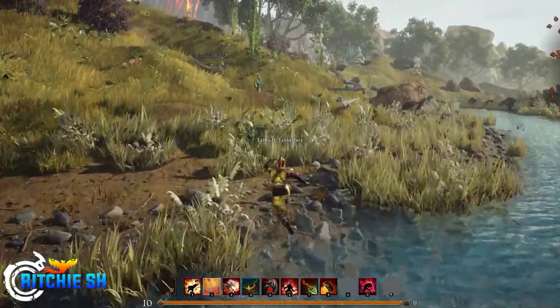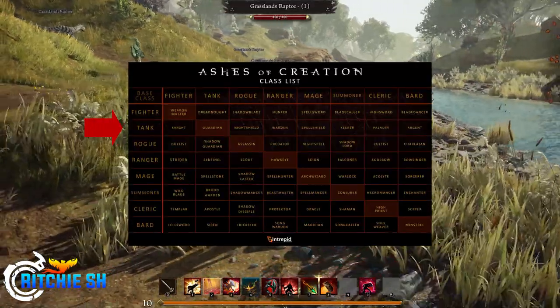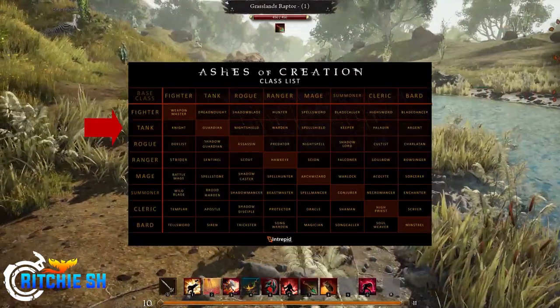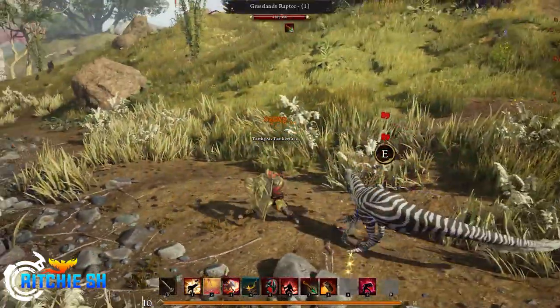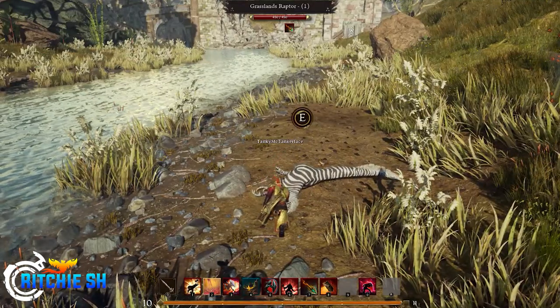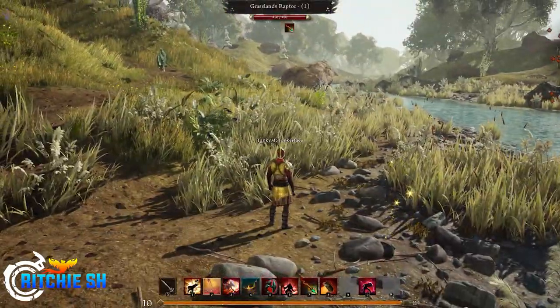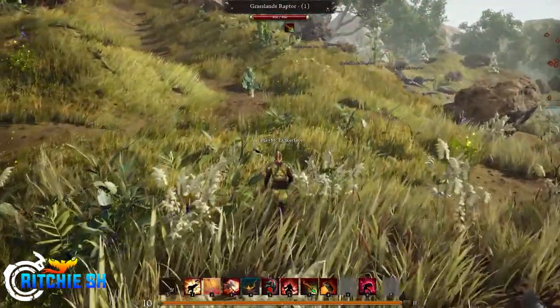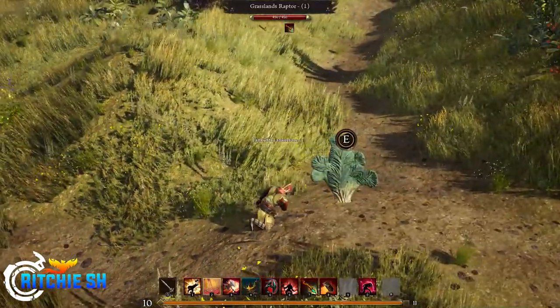The tank in Ashes of Creation is one of the eight primary archetypes of the game, which combined with the additional archetypes allows for eight potential tank classes to play within the world of Vera. The first reveal of the tank in its Alpha 2 state is expected to be shown off at the end of the month in the developer's livestream, but there is already a ton of information out there on this archetype, as it was once one of the three playable classes in Alpha 1 before the combat system got a major overhaul.